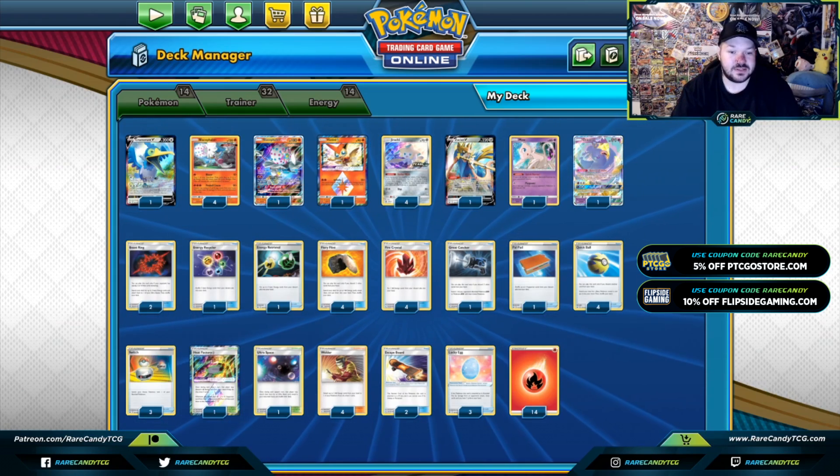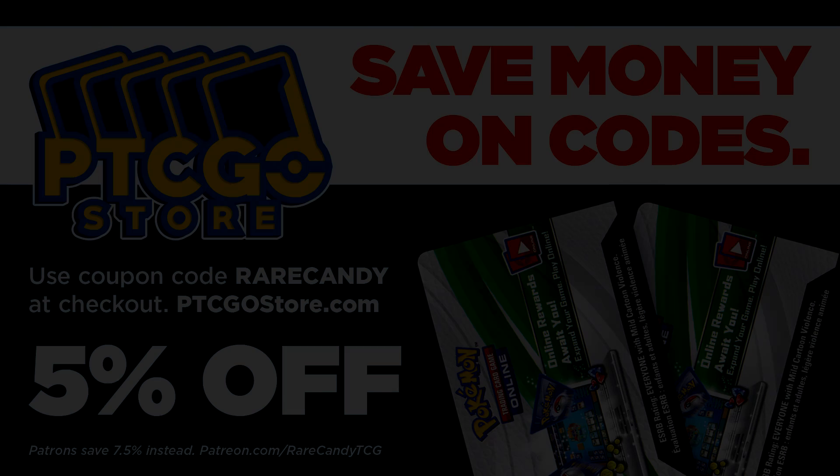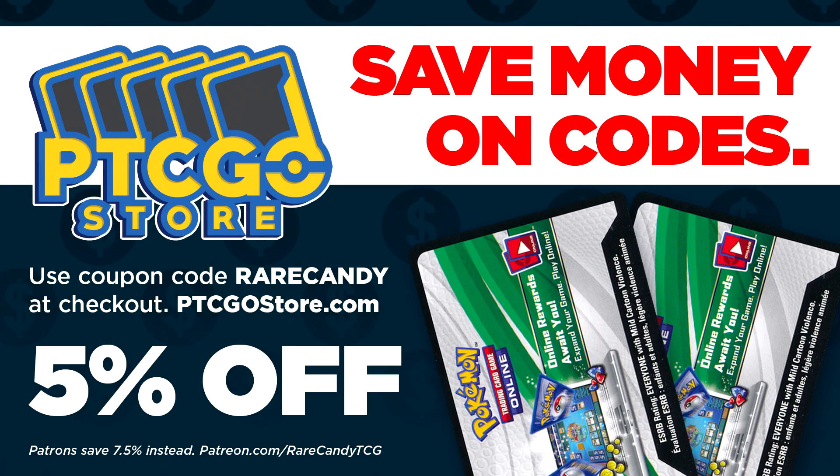If you're missing any cards from this deck on PTCGO, feel free to go to ptcgostore.com, plug in code rarecandy to save 5% off your order. And if you are a patron by joining at patreon.com/rarecandyTCG, you can use a special code to receive 7.5% off your code card purchase. Happy card hunting.